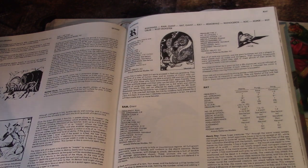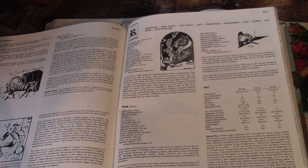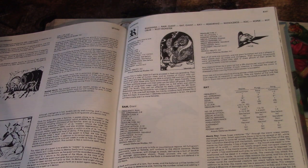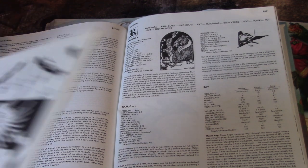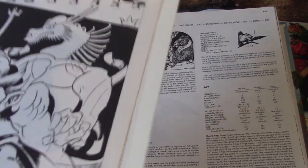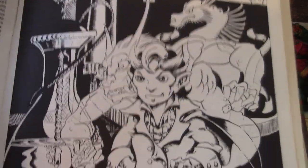Or is it an Oni? White Plume Mountain — and there are tons of spoilers in this, by the way — features one of these two. I actually think it's an Oni that's in White Plume Mountain, and this guy is an ogre mage, one of the villains in White Plume Mountain. I really want to run this module now.